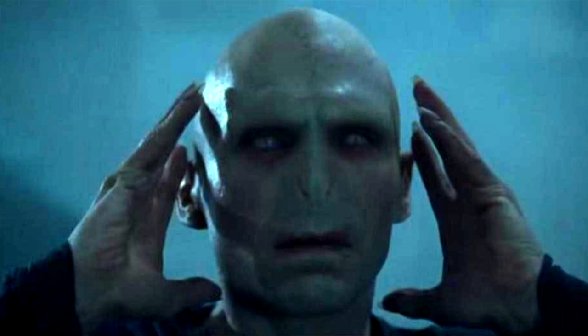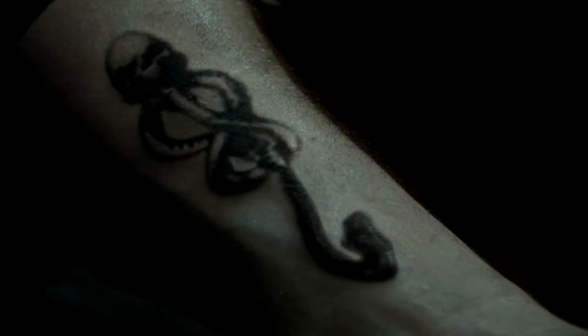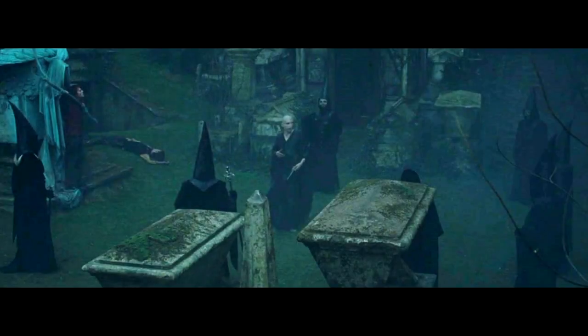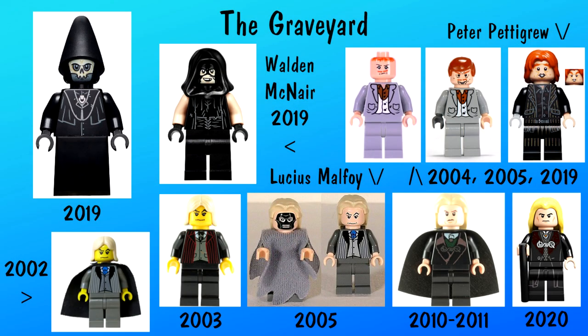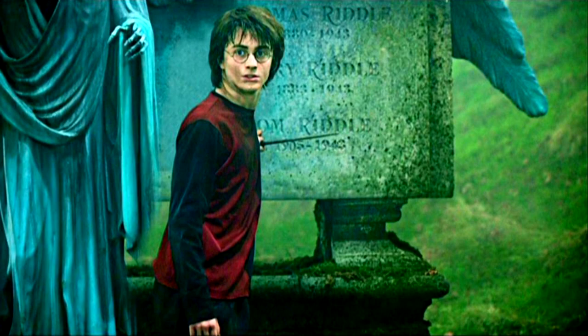Lord Voldemort is reborn. He is robed by Wormtail in the book but is born with robes on in the film. He then gets his wand from Wormtail, gives him a silver hand, and presses his Dark Mark to summon the other Death Eaters to the graveyard. Only a few Death Eaters return after 13 years. Some of the named Death Eaters we see in the film include Crabbe, Goyle, McNair, and Malfoy — the latter two having seen minifigures. Voldemort gives a speech about why he couldn't kill Harry before, and how things have changed. Voldemort then gives Harry back his wand and they duel.